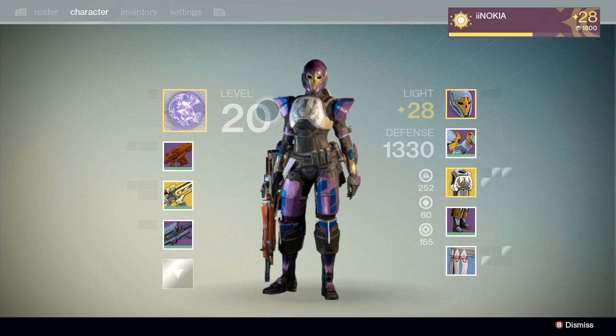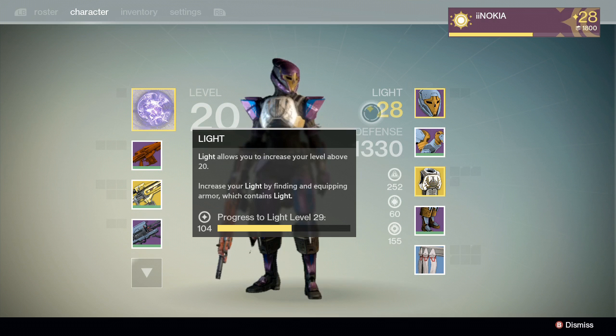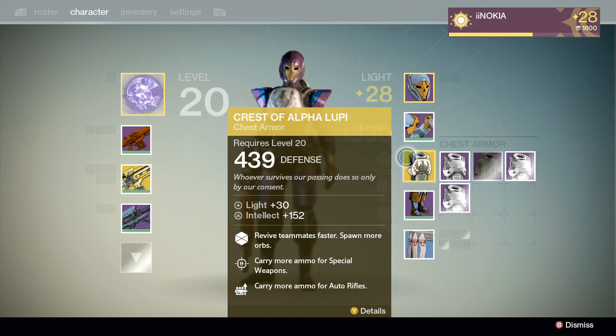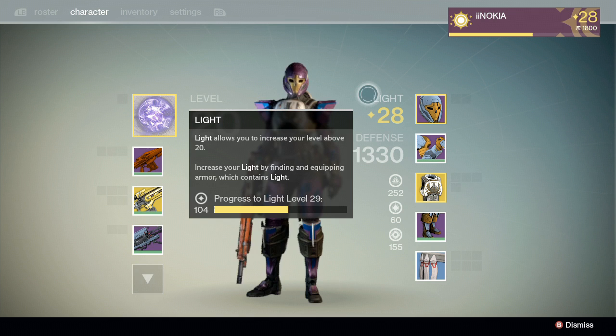Light armor is required to go over level 20. Once you reach 20, a lot of people start looking for armor that has light. Rare armor does have light, but legendary armor gives you way more light, and exotic also gives light. For example, on my main: helmet has 27 light, arm piece has 25 light, exotic chest piece has 30 light, and shoes have 22 light — adding up to a total of 28 as my total level.